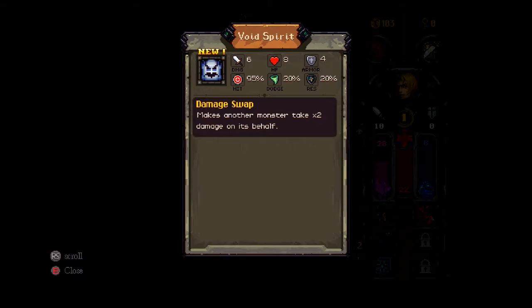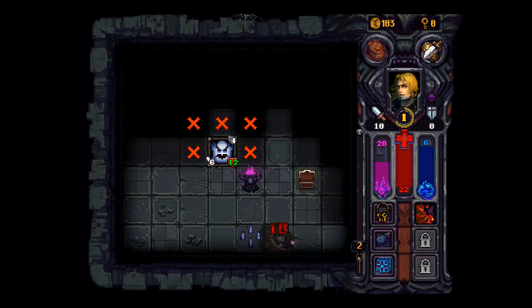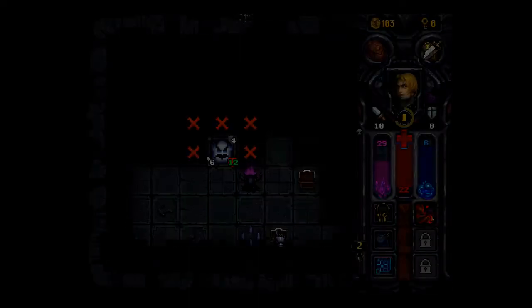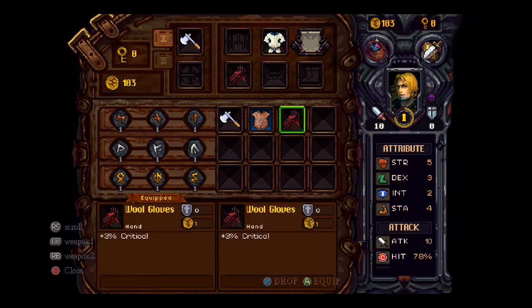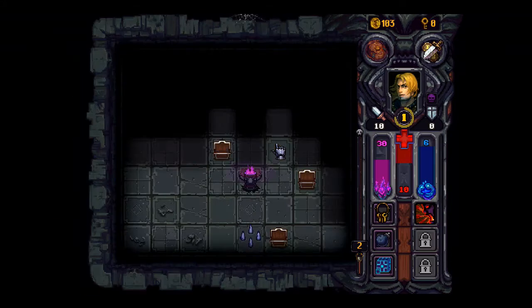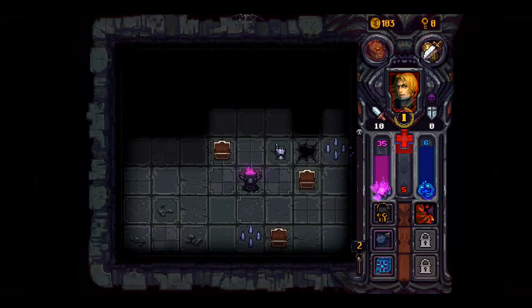Nice. Damage swap — what makes another master take two times damage on his behalf? We got armor. We did that one in as well. Equipped — hell yeah, we're equipped in that. Look at that, that's much better.